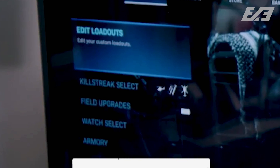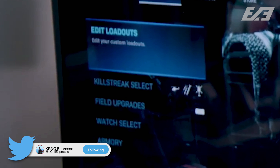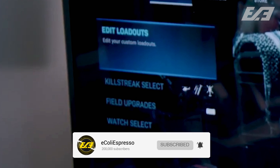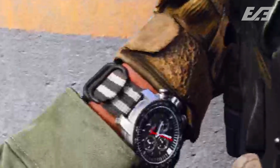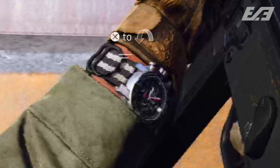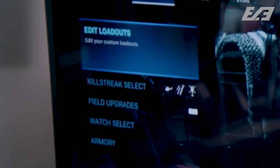Killstreaks and field upgrades appear to be the same as in the beta, with perhaps a couple more additions at launch, though we didn't get in-depth looks at those. As for Watch Select, this is where you'll pick the watch for your soldier. Watches in this game feature the real-time clock from your console, and there's also a Tamagotchi-style companion on your watch that cheers you on when you do well and shows angry faces when you don't. It's a fun, optional piece of customization.